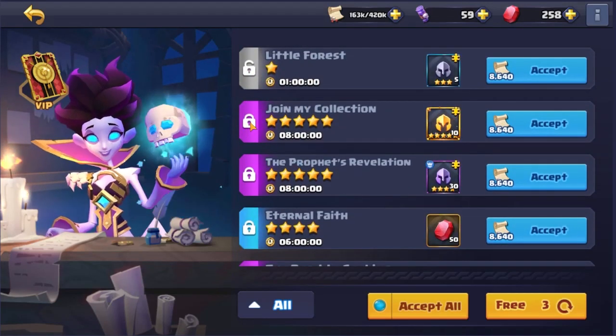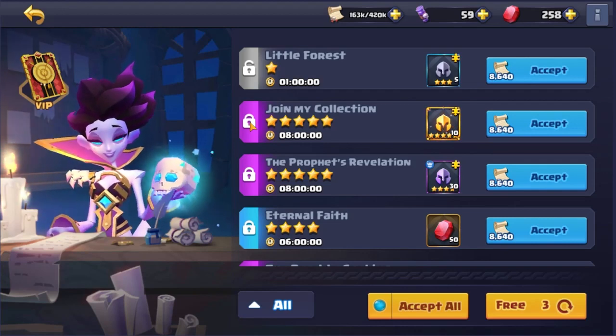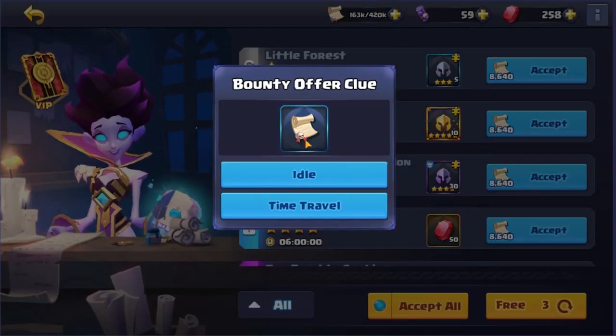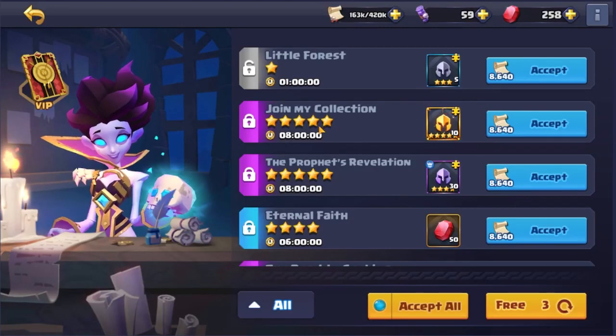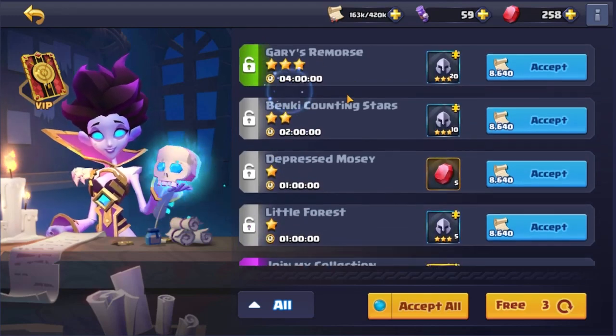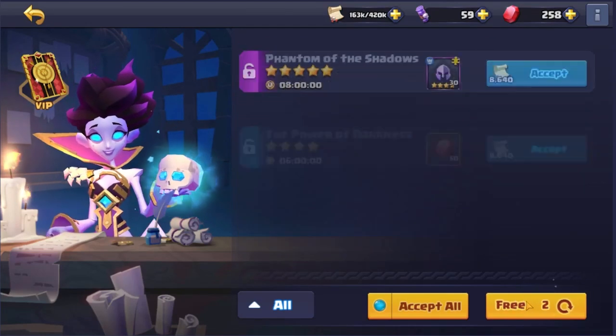Another thing you can do is actually lock and unlock bounty offers. This means you can save the bounty offer for another time — maybe you don't have enough bounty offer clues and you want to save them for the next day, or save them for where they tie in with an event.